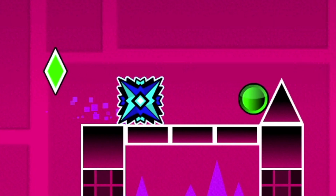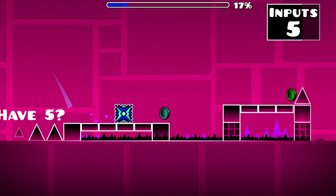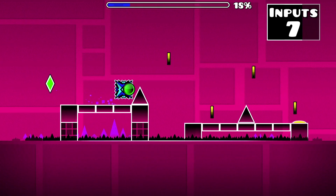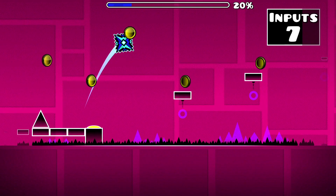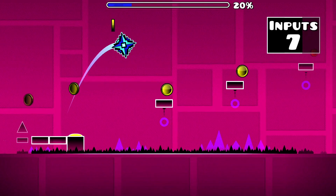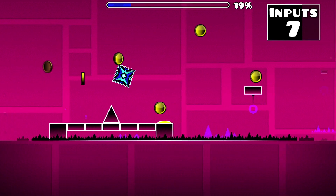Holding will cause you to crash into the upcoming spike. Once you reach the next elevated platform containing the spike, you'll want to get close to the spike and begin your next input here. Jumping late enough will allow you to gain enough distance to bounce off this jump pad — otherwise you'd fall short of the pad upon landing, jump over it, and crash into the spike floor below. Keep holding as you bounce off the jump pad.